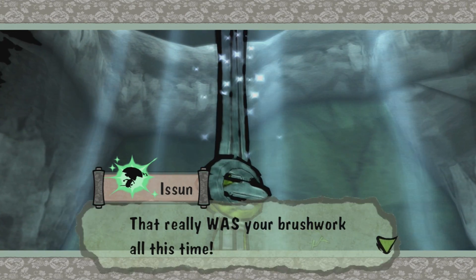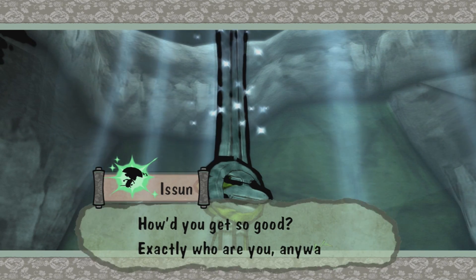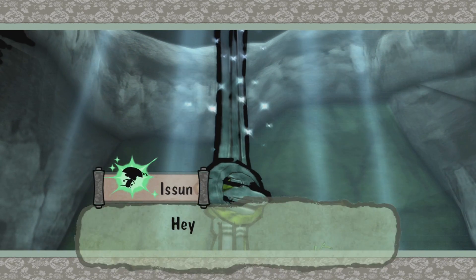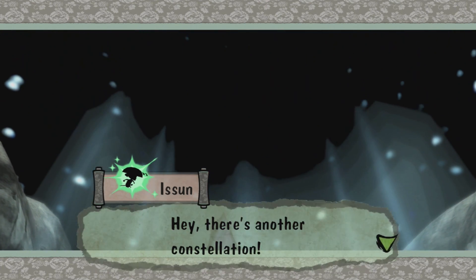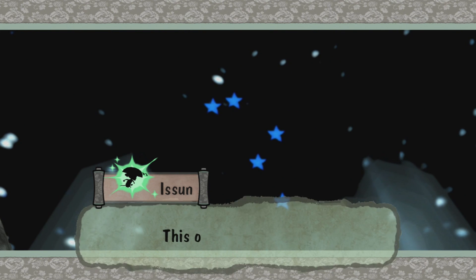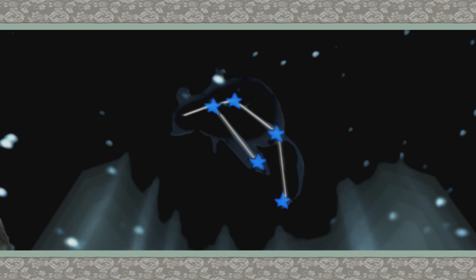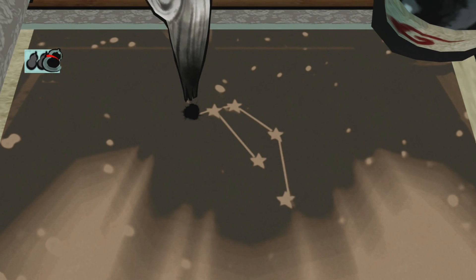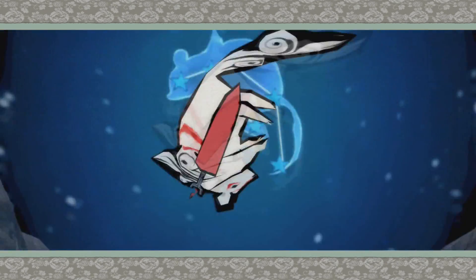That really was your brushwork all this time. How'd you get so good? For some reason I can't fast forward the text anymore. Hey, there's another constellation. I wonder if that has anything to do with the color of the text box — it's green now. This one looks like a mouse. Oh, see how much faster that is? Oh, that's so good. It feels great.